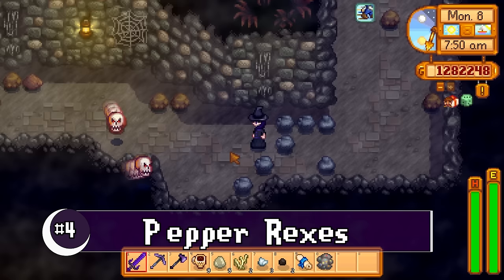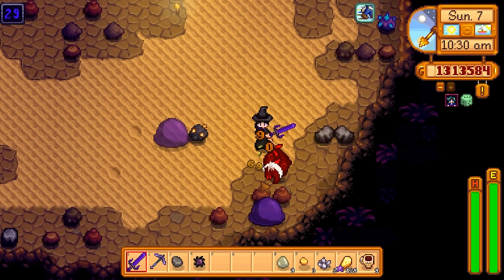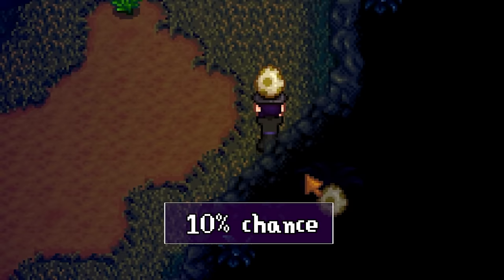Number four: the 1.4 update introduced us to a few more awesome monsters to take out. One of which is the Pepper Rex, found in Skull Cavern. These baddies can pop up on any level and are the much larger member of the dinosaur family. Taking one of these out gives you a 10 percent chance of finding a dinosaur egg, and your chances are even better if you equip a burglar ring.